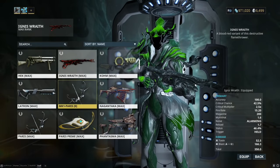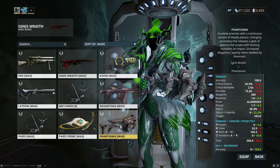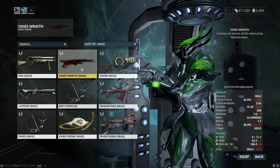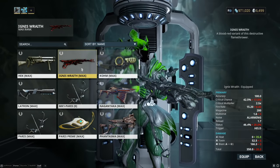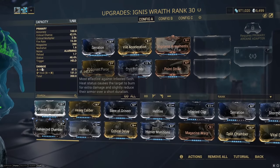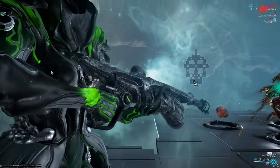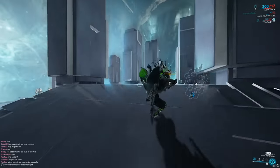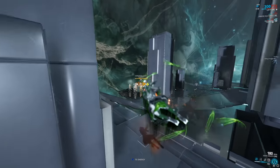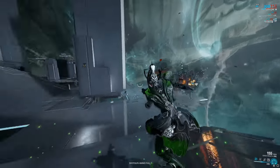At MR9 you get access to some seriously strong weapons. I recommend crafting the Ignis Wraith and the Phantasma. The Phantasma is a beam shotgun with base radiation damage and is one of the strongest weapons in the game if you invest in it. The Ignis Wraith is one of the easiest weapons to use, but don't mistake that — it does serious AOE damage. Build it with heat and viral and it just mows everything down. When I got this it instantly became my favorite weapon.